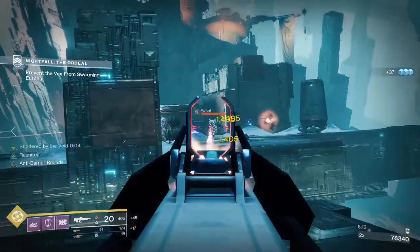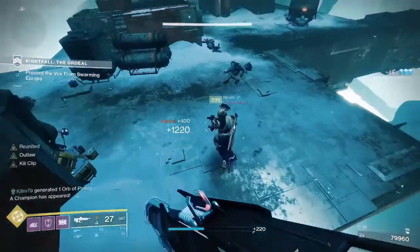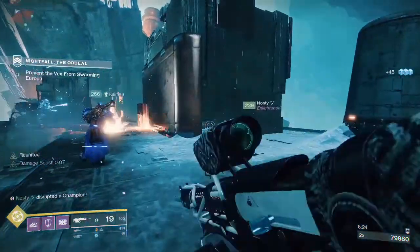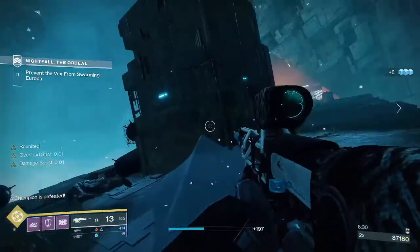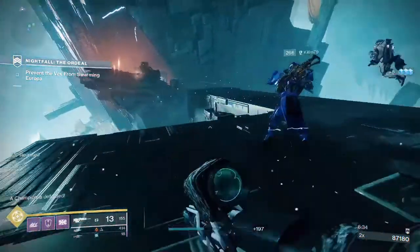Once you hit this platform an overload captain will spawn and then he'll wrap his way around to the left, so normally you want to wait for that. Make sure you're chaining supers throughout — blueberries are blueberries so my teammates did whatever they wanted.